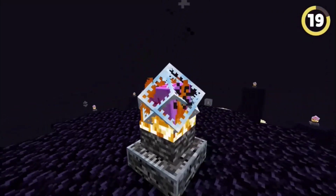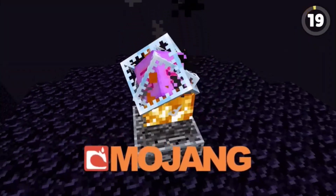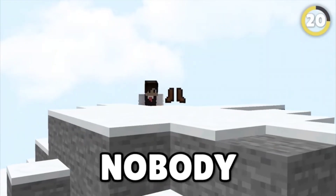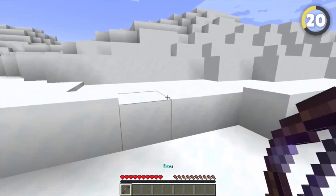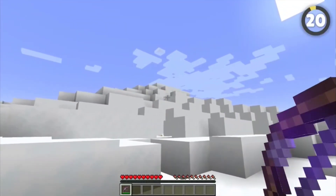You see these weird little scribbles on the end crystal? It turns out if you look super closely, they actually kind of spell out 'Mojang.' Powder snow has made mountain biomes actually kind of dangerous now, but there is another way to deal with it. Next time you venture out to the snowy slopes, grab yourself a flame bow, as any powder snow you hit with a fire arrow will instantly melt and disappear.